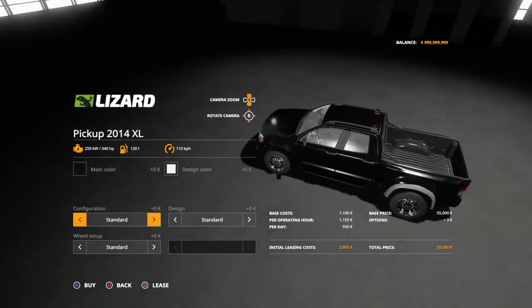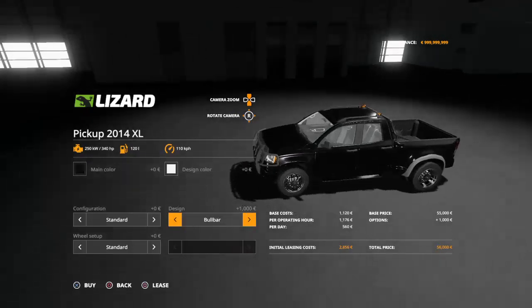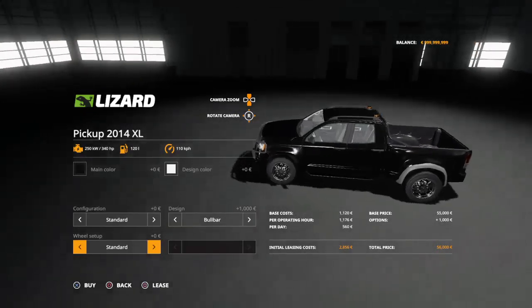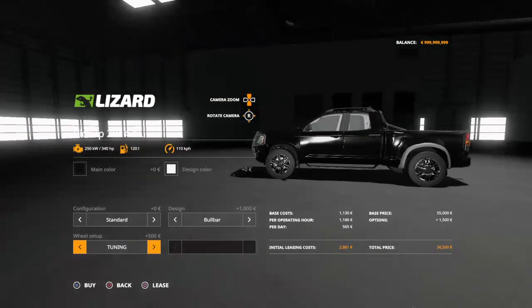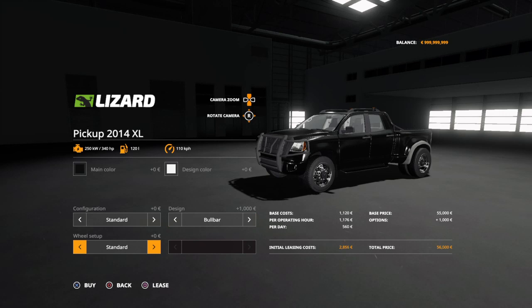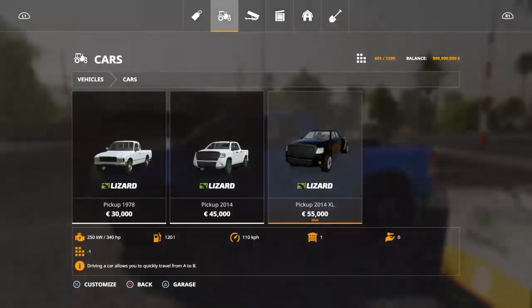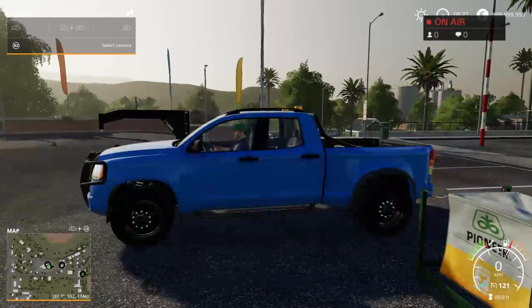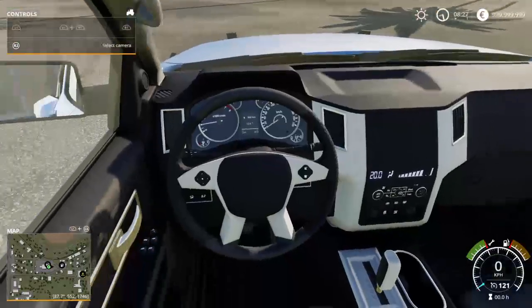We got the design which is the bull bar that I was telling you about — pretty sweet, looks like a Dodge kind of. And then the wheel setup is the standard. The tuning I don't really like — I like the standard better even though it's 500 plus dollars more, but I still like it. It's very cool.